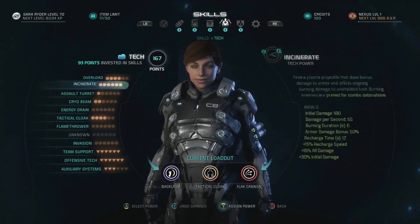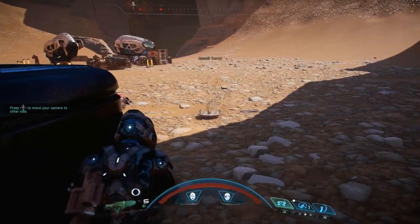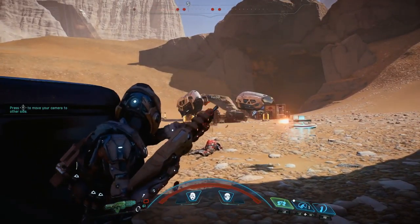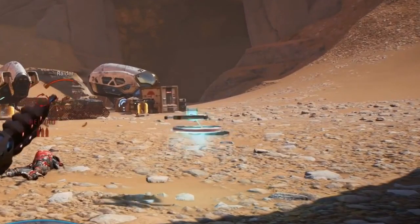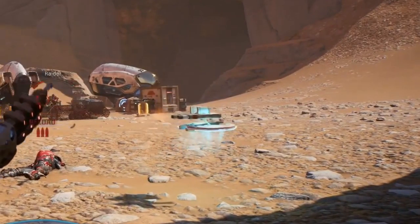We don't get a look at Incinerate in this trailer, but I can still read the description: Incinerate fires a plasma projectile that deals bonus damage to armor and inflicts ongoing burning damage to unshielded foes. Those burning enemies are also primed for a combo explosion. The Assault Turret is back — we actually get an awesome shot of it, or at least its animation. Previous videos have shown this thing also comes with a flamethrower, which is probably something you can spec into, but we don't have the details in this trailer.